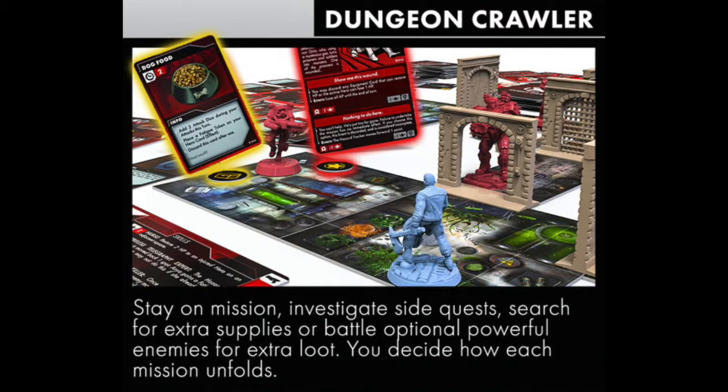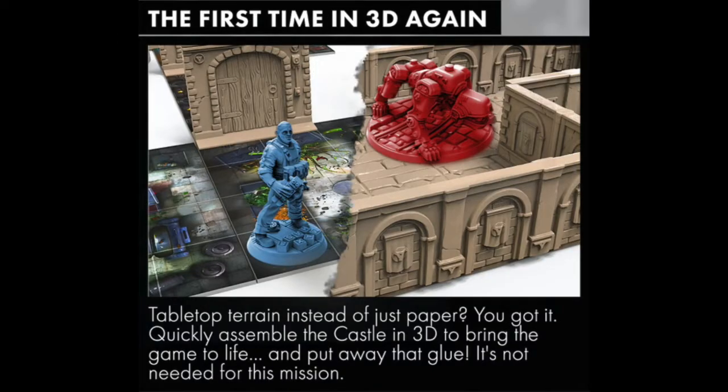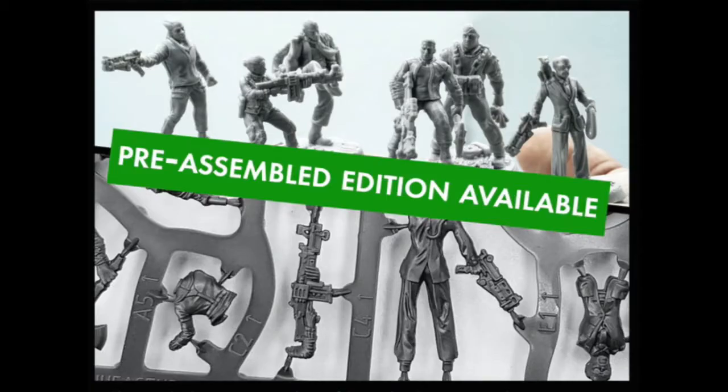As you can see, it's based upon miniatures and cards, so you'll have different missions. You can investigate side quests, search around for other supplies, and loot. Again, it's a dungeon crawler. There's also going to be 3D terrain, which is a step up at about $120, but you get quite a bit of it. For just a little bit more — about $15 — you can get a pre-assembled edition. So if you're a fan, definitely look at this one.